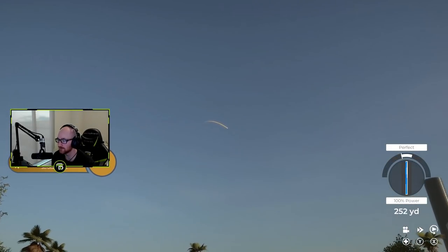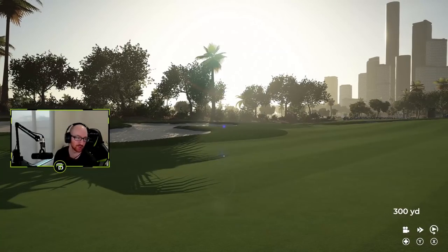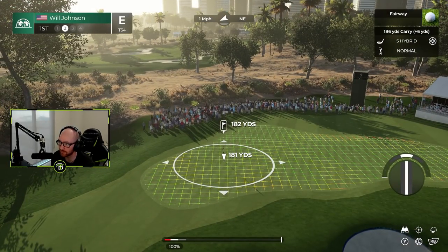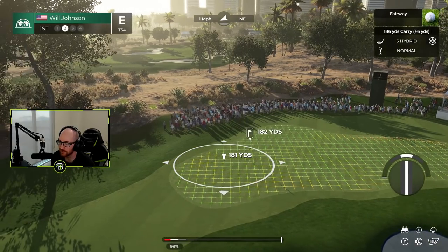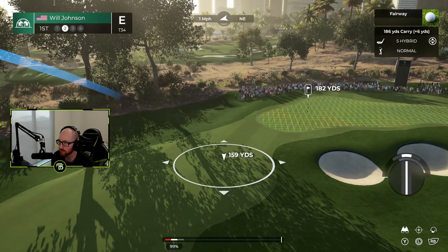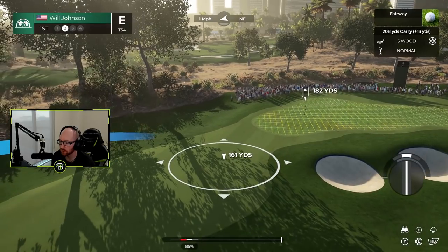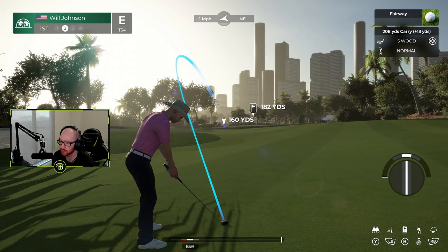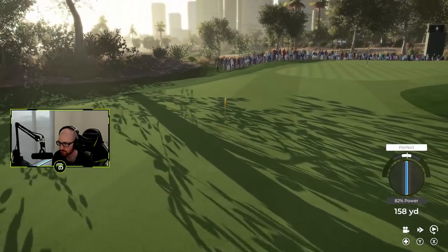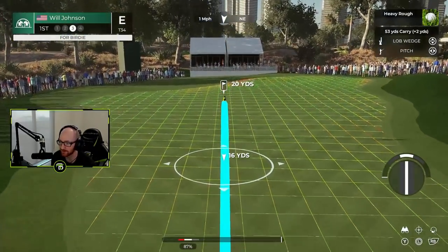Let's start this round off right with a good shot — 298, 300 off the tee. 190 yards out, killing it. We've got the five hybrid but I'd rather take the five wood and swing it around. Opting for the five wood — that didn't look very good. That approach didn't hit the mark.